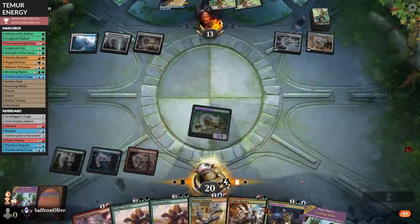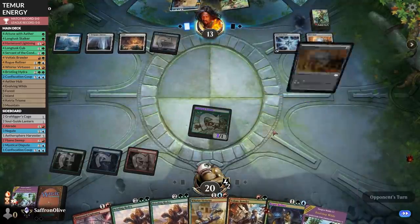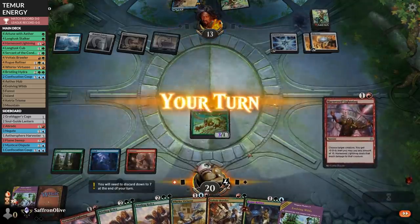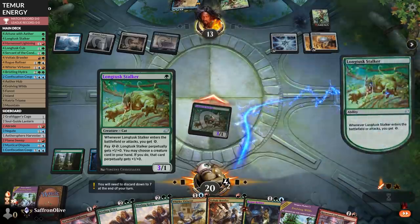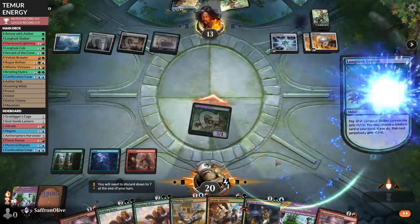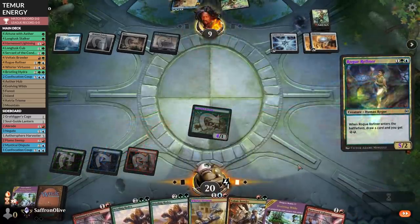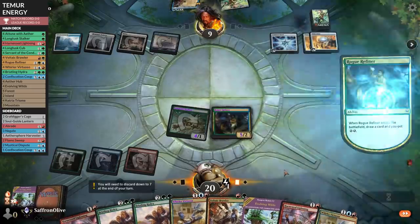That does technically count as a land, sort of. Opponent plays another Mindstone. If our opponent doesn't have a payoff, we're not in the worst shape. More Harness Lightnings — go to combat, attack, give some energy, spend some energy. Longtusk Stalker is kind of going off. Let's spread the love and grow Whirler Virtuoso too, because Rogue Refiner plus Longtusk Stalker still lead since perpetually keeps the bonus.